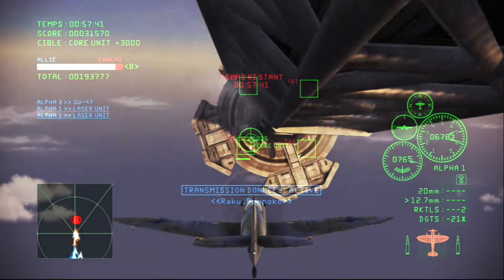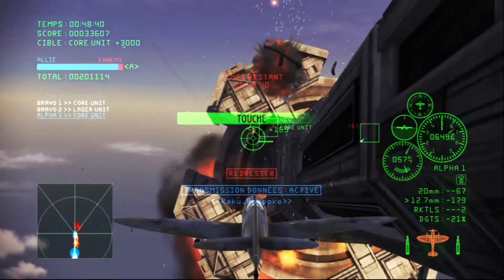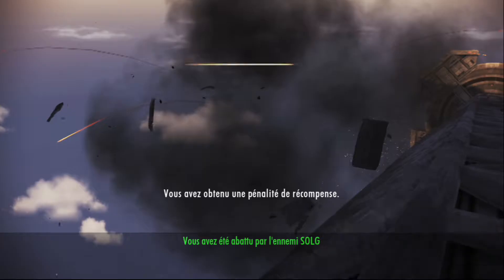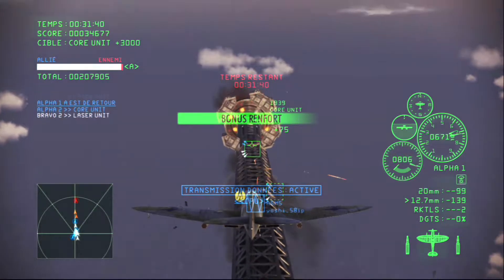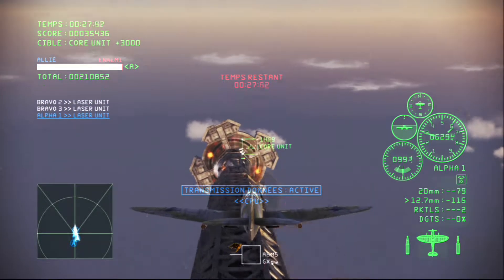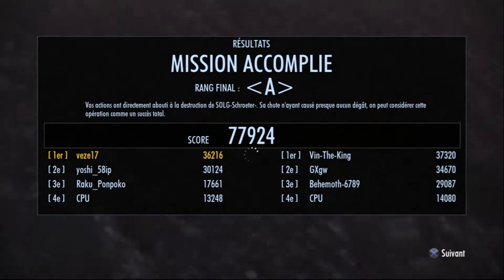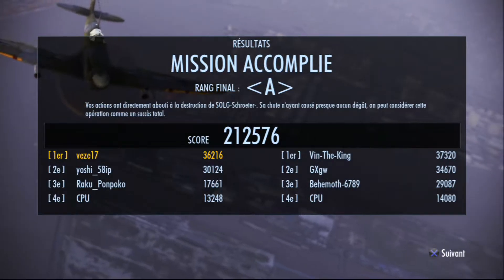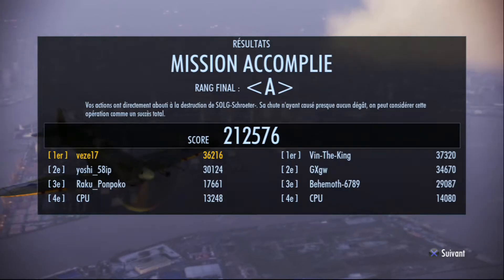One minute left. The city is going to be wiped out at this rate. Three core units remaining. Two core units remaining. One core unit remaining. Thirty seconds. All units, hurry. All core units destroyed. The final target is the special artillery shell loaded inside the satellite's core. You must enter inside the satellite from the rear, pass through the gun barrel interior, and destroy the special artillery shell. This operation will require precise and skillful flying, but we're sure that you can do it.